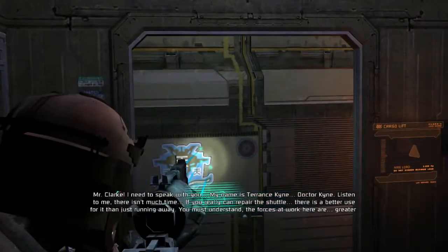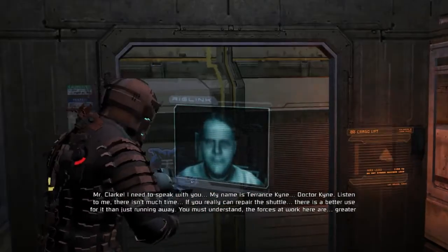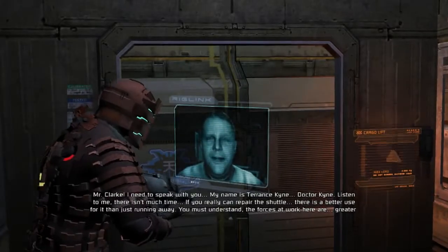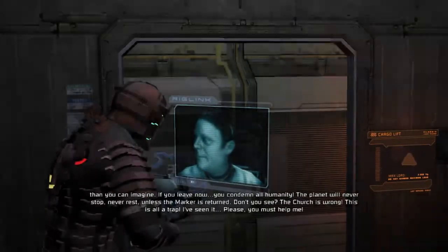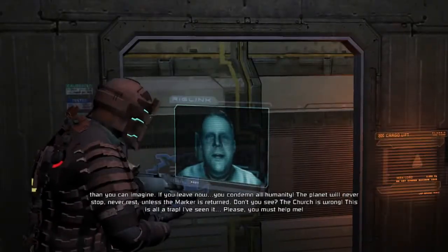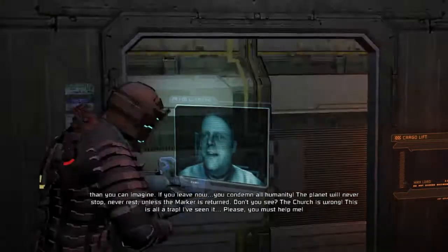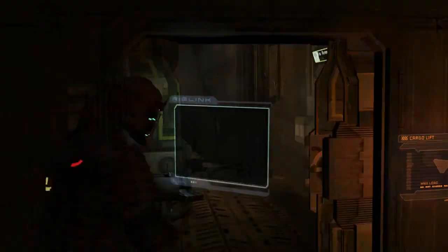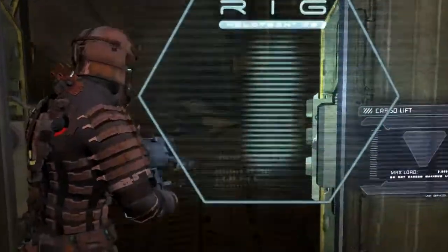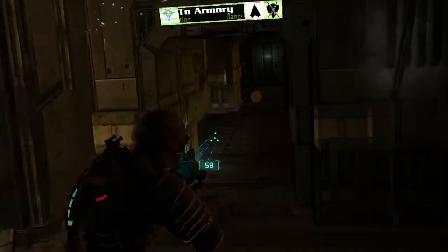Mr. Clark, I need to speak with you. Hello. My name is Terence Kine — Dr. Kine. Listen to me, there isn't much time. If you can repair the shuttle, there is a better use for it than just running away. The forces at work here are greater than you can imagine. If you leave now, you condemn all humanity. The planet will never stop, never rest, unless the marker is returned. The church is wrong — this is all a trap. I've seen it. Please, you might help me. Alright, well, crazy doctor guy has an idea. Not like he's any more trustworthy than anybody else we've seen so far.